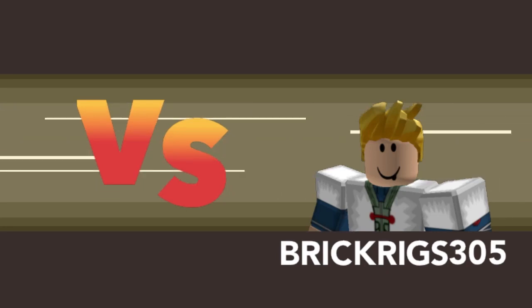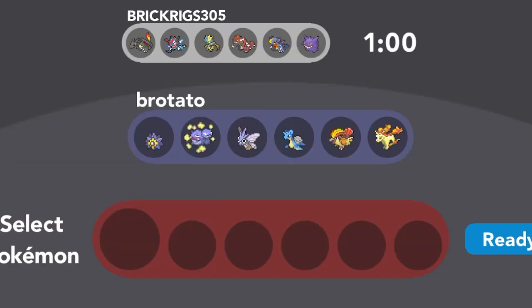Today we're taking on Brick Rigs 305 and they have a pretty typical team nowadays. You see this type of setup a lot in Pokemon Brick Bronze — you've got the Charizard from a code, the Garchomp from a code, a Groudon — pretty typical these days. Then there's Zeraora, Gengar — these Pokemon are all just so common at this point. I look forward to the day we get more diversity in the PvP scene.